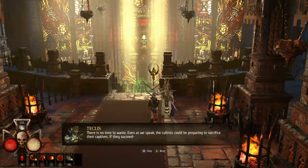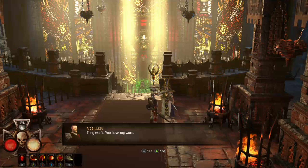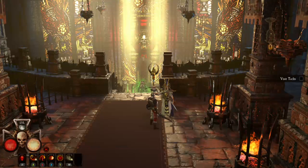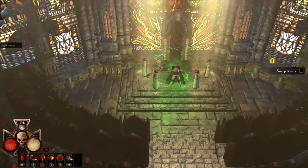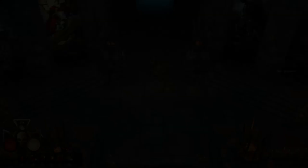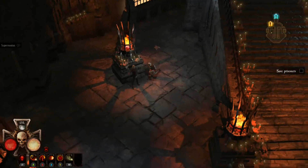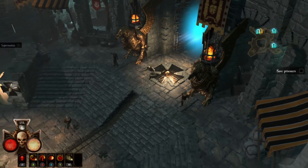Even as we speak, the cultists could be preparing to sacrifice their captives. The enemy will do everything in their power to keep you from reaching the captives in time — choose your battles wisely. That presumably means no slashing through everything, as long as we don't get a time limit or something. So we came all the way here just to go all the way back out again — a little frustrating but not extremely troubling. We're going back to the sewers to save some prisoners.